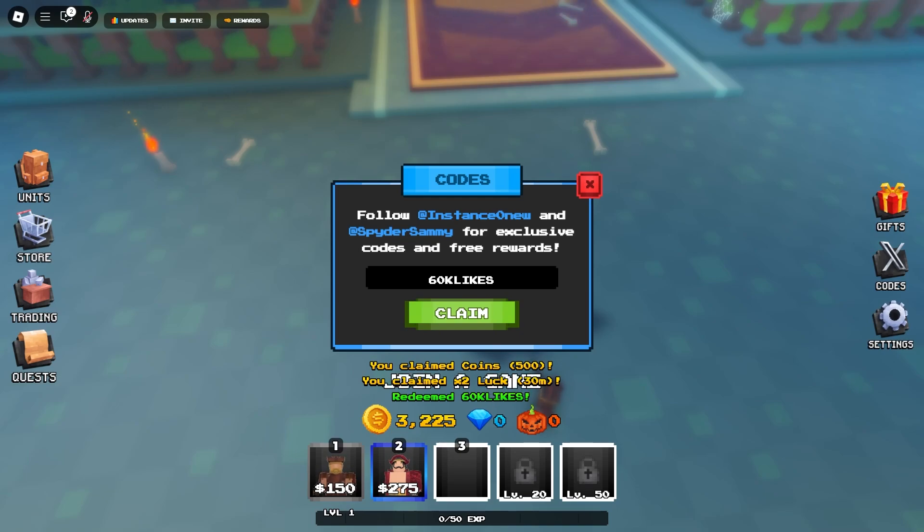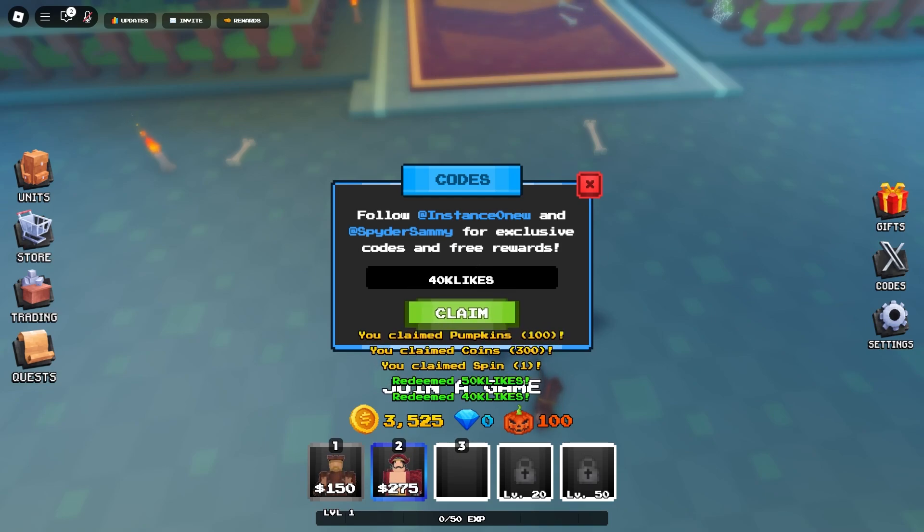The first code we have here is '60k likes' — that gave me a luck boost and some free coins. Next code is '50k likes', then '40k likes'. Next we have the code 'halloween', then 'update2'. The code '20k likes' appears to be expired, and '10k likes' — let's see.